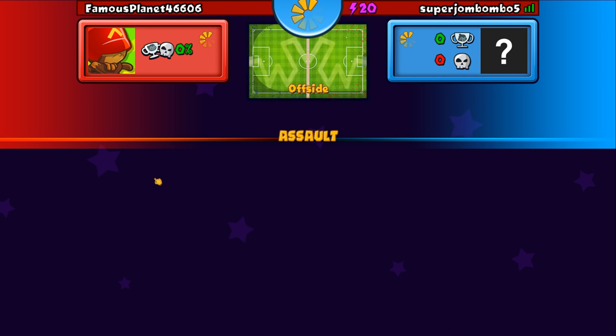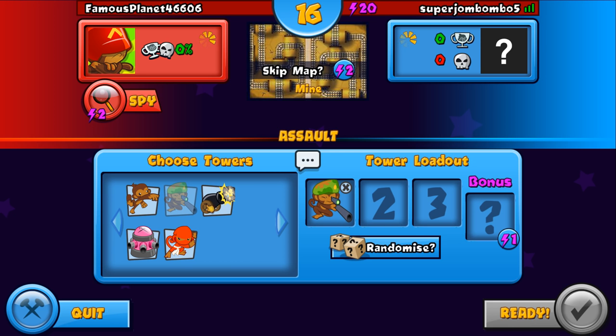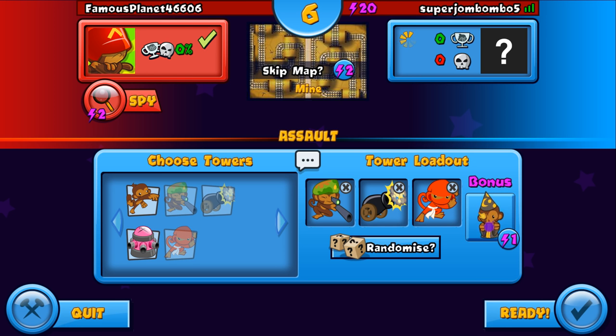I'm gonna teach you some quick interesting strategies to help you learn how to win games early on. I want to make them easy. You want to have some camouflaged popping power, so you need a sniper. You want some grouped popping power, so you need a cannon. And then you want some extra popping power, so you need a ninja — or really any tower you want. I prefer the ninja because he's sort of the easiest to go for.